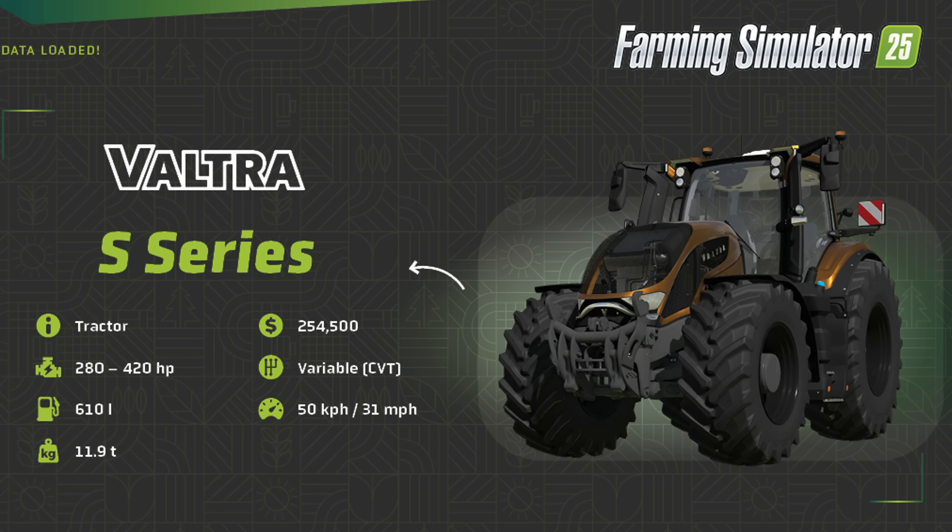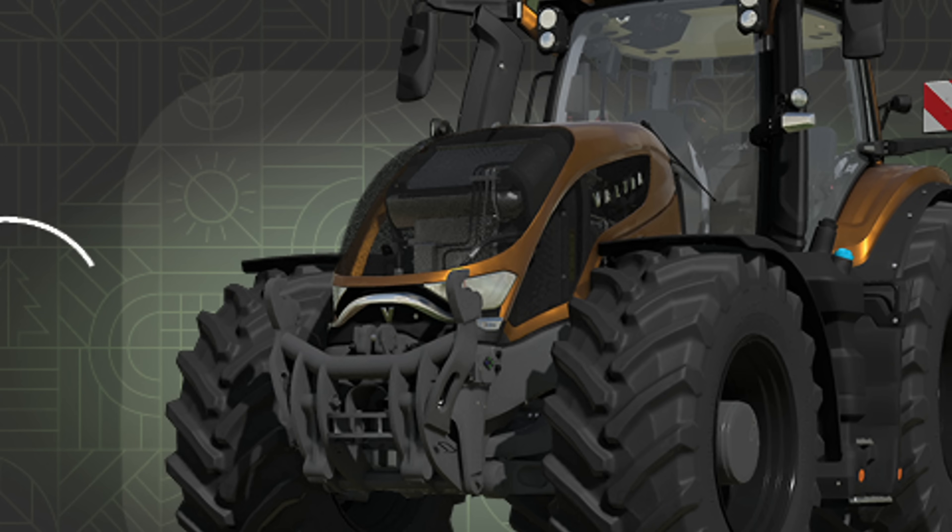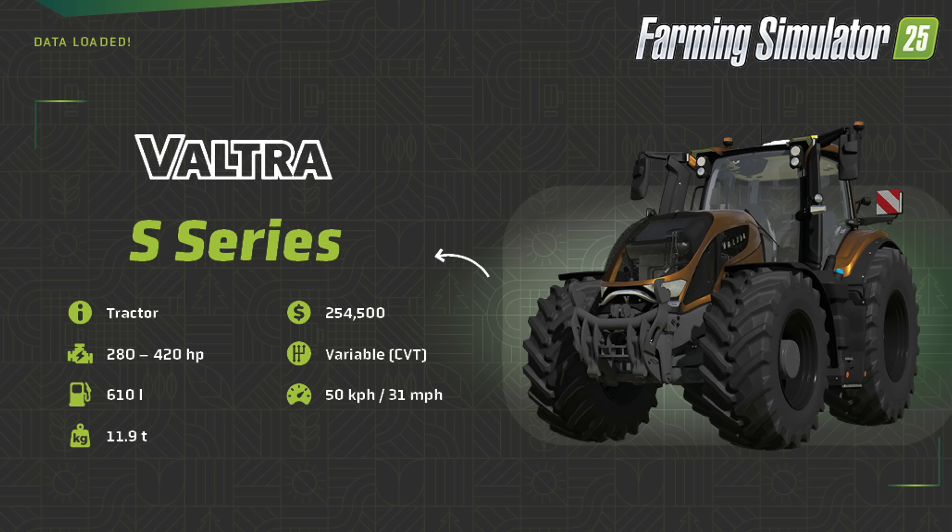We start with the Valtra S Series, which was shown off in the Gamescom gameplay last week. This will be found in tractors — my guess is large tractors. It's going to cost you $254,500 for the base model. It has between 280 and 420 horsepower with a variable transmission, 610 liters of fuel. It goes 50 kilometers per hour or 32 miles per hour in-game, and it weighs 11.9 tons. Even though I'm zooming in a lot, I think the tractor looks really good, and I love that gold bronze color. I also like how we can kind of see through the gridding on the front and see the engine inside. Since it took a while to get Valtra in FS22, I am very happy that it's coming with the base game in FS25.